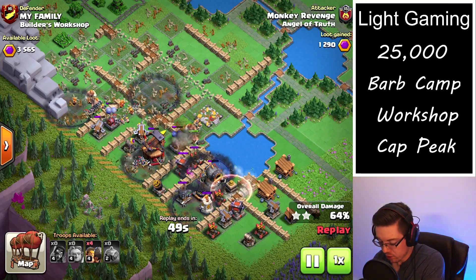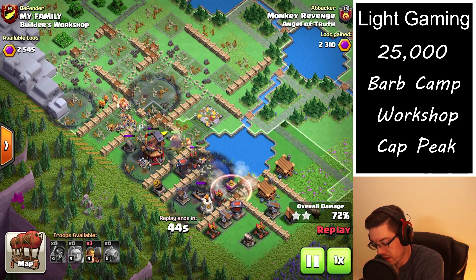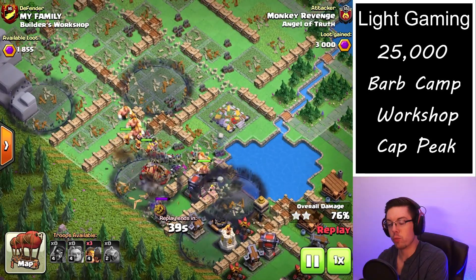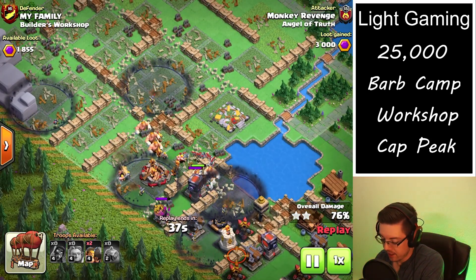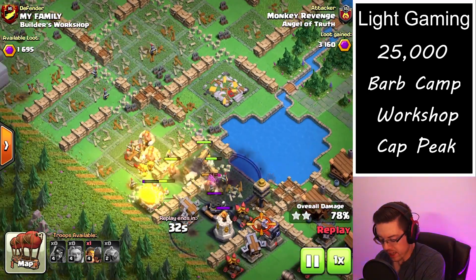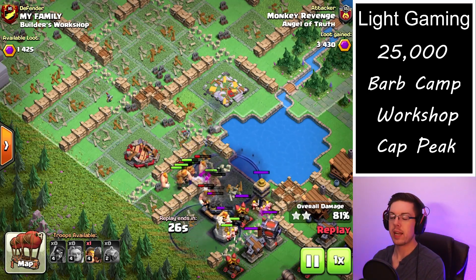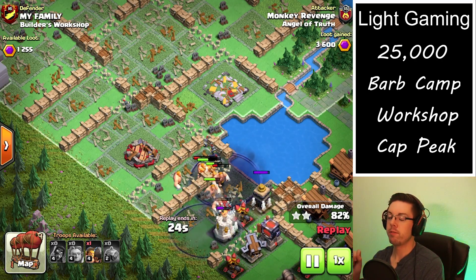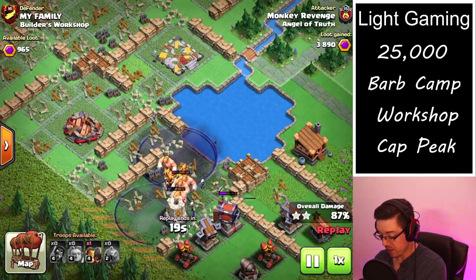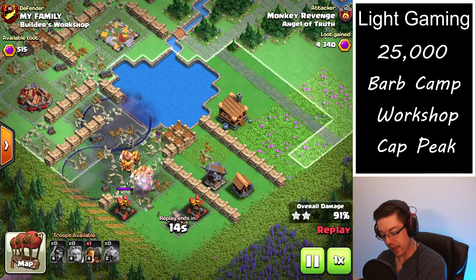Now we are trying to distract as best we can with the rams now that everything is deployed. You always want to keep a very close eye on where your big groups of super wizards are located. Right here we have a huge group, and the very dangerous part is when the giants fall behind the super wizards — when that happens, all of the defenses have a chance to lock onto the super wizards.